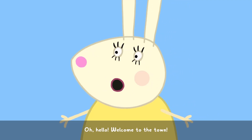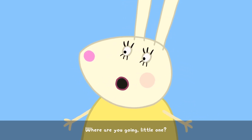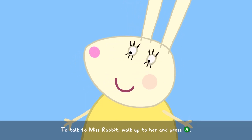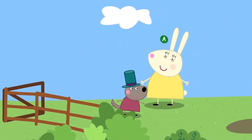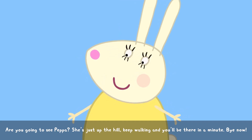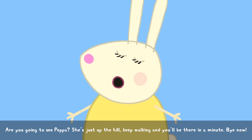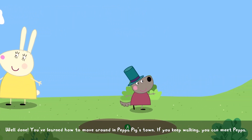Oh, hello! Welcome to the town! Where are you going, little one? To talk to Miss Rabbit, walk up to her and press the action button. Are you going to see Peppa? She's just up the hill. Keep walking and you'll be there in a minute. Bye now! Well done! You've learned how to move around in Peppa Pig's town.